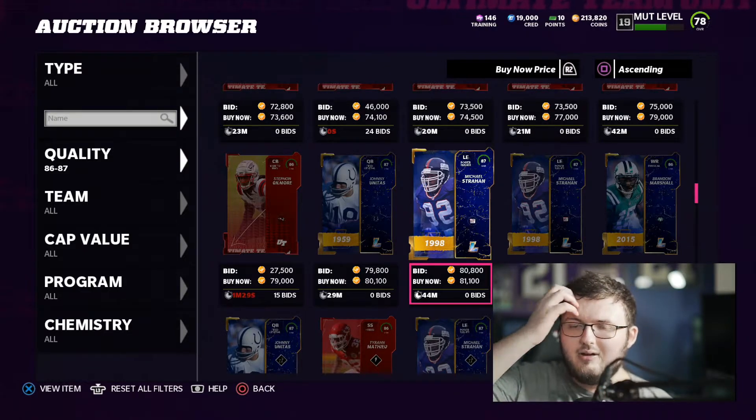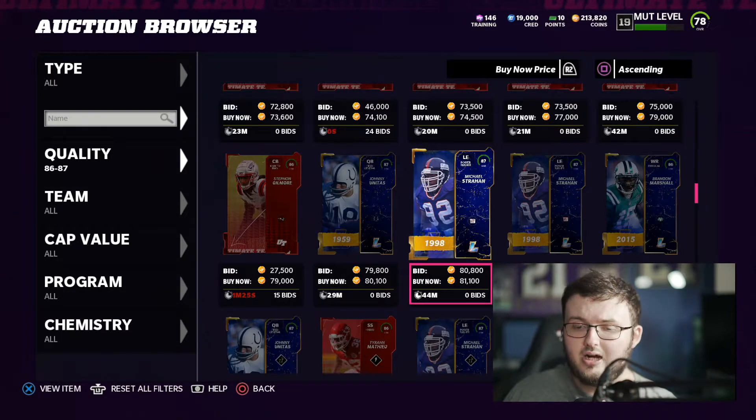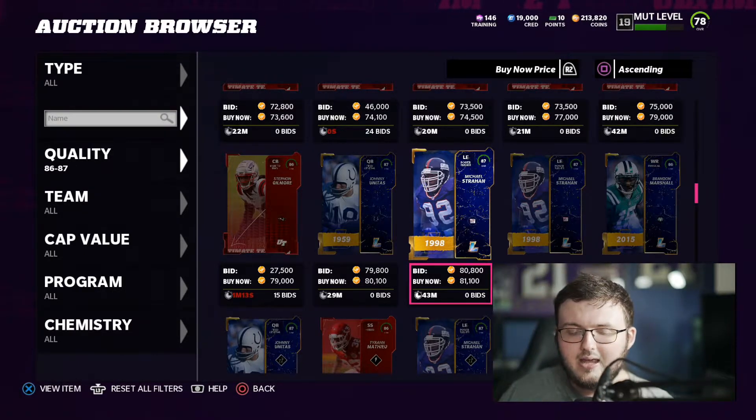Here is a general guideline of what we can look for when sniping for training. If we see an 83 overall, we like to see it at a price tag of 17,000 coins. For 87 overalls, we want to get them at 77,700 coins. For 89 overalls, we want to get them at 164,000 coins. 84 overalls around 26,000 coins. 85 overalls for 39,100 coins. 82 overalls for 12,700 coins. 86 overalls, 58,300 coins.